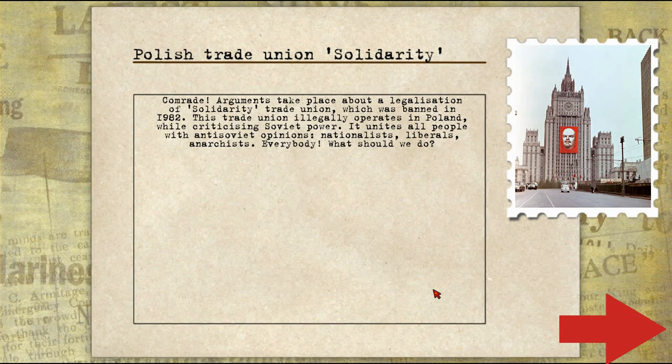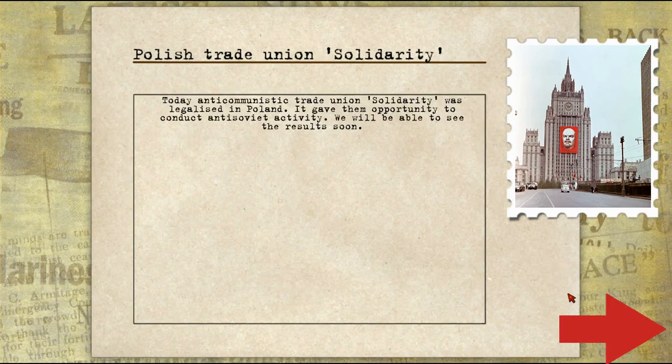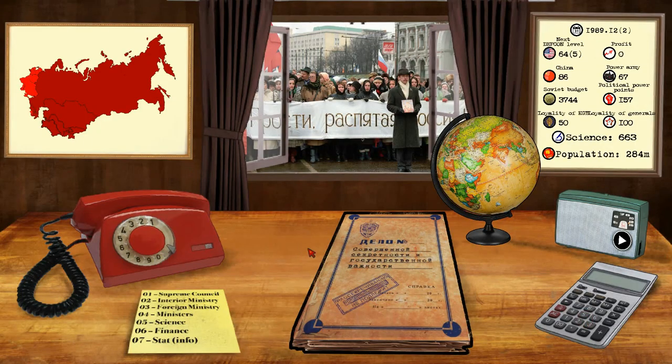Comrade, arguments take place about the legalization of the Solidarity Trade Union, which was banned in 1982. This trade union illegally operates in Poland. While criticizing Soviet power, it unites all people with anti-Soviet opinion — nationalists, liberals, and anarchists. What should we do? We are going to support the rehabilitation of the trade union. You know what — if they want to have anti-Soviet opinions, we're going to allow them. It was legalized in Poland, giving the opportunity to conduct anti-Soviet activity. We'll be able to see the results soon. This could backfire on us and Poland could leave the sphere. I can't believe this is just a first-look gameplay video, because honestly this is the farthest I've gotten in this game.